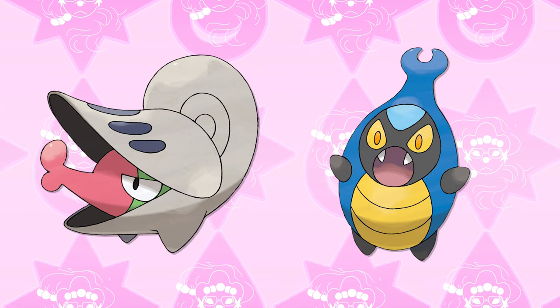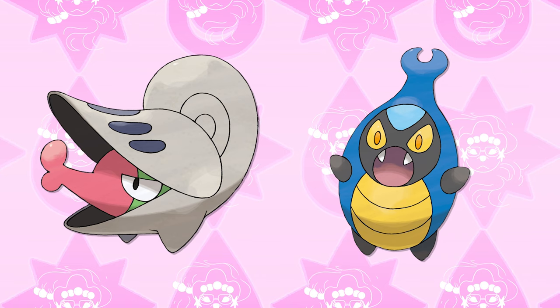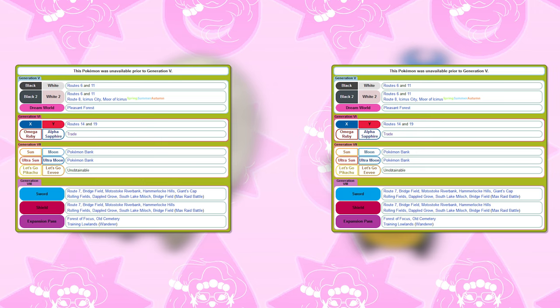This one was honestly the hardest to theorize. What would you all have done? Finally, there's Shelmet and Karrablast — if you trade them at the same time, both evolve. How does that work in the wild? Well, they're often just found together in the same place, so they just meet up and evolve. Easy peasy.